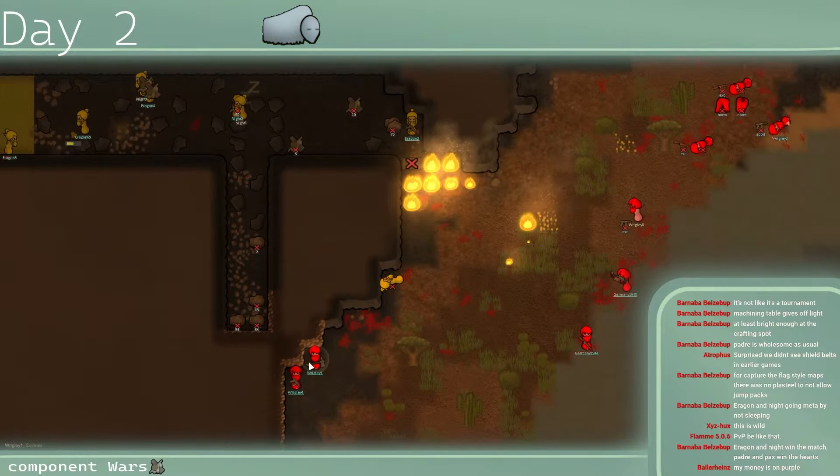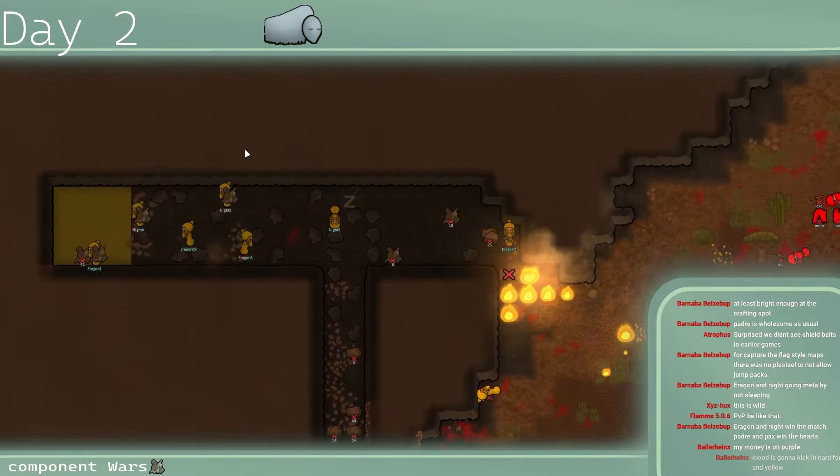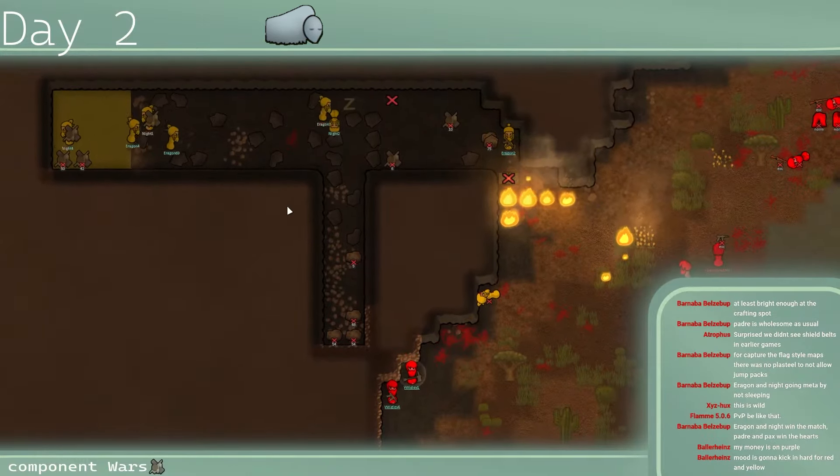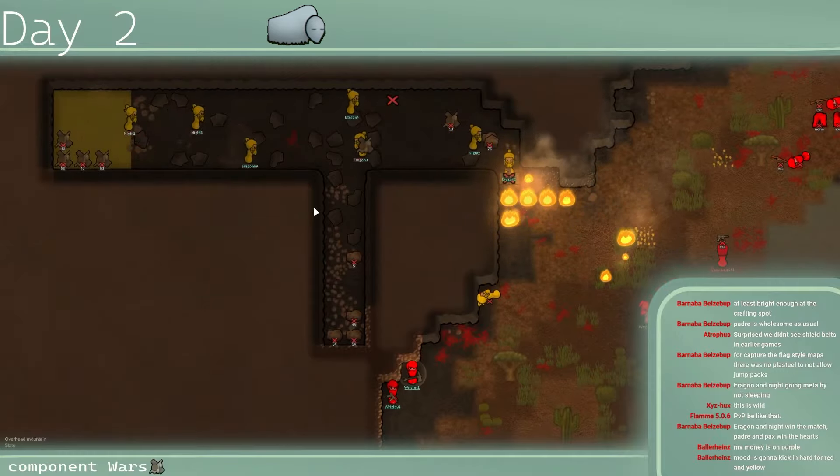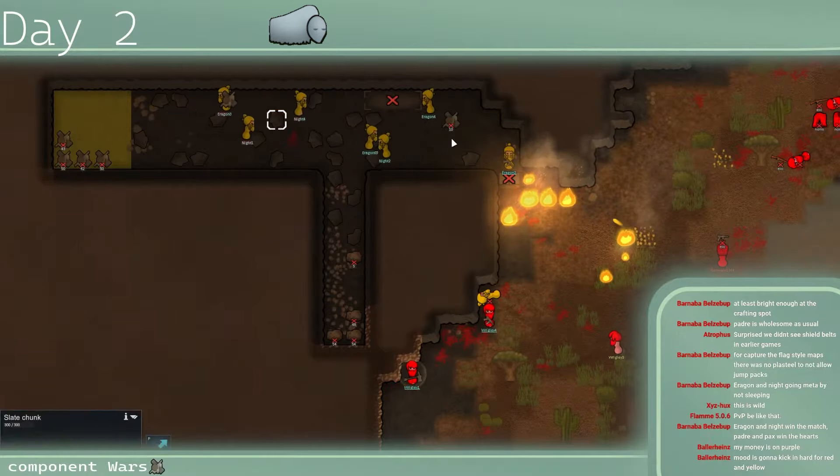When you have someone with a melee weapon and a shield belt and nowhere to run — this is going to be rough. Mood is going to be really rough for both teams, but Yellow is going to have worse mood because they're stuck inside.